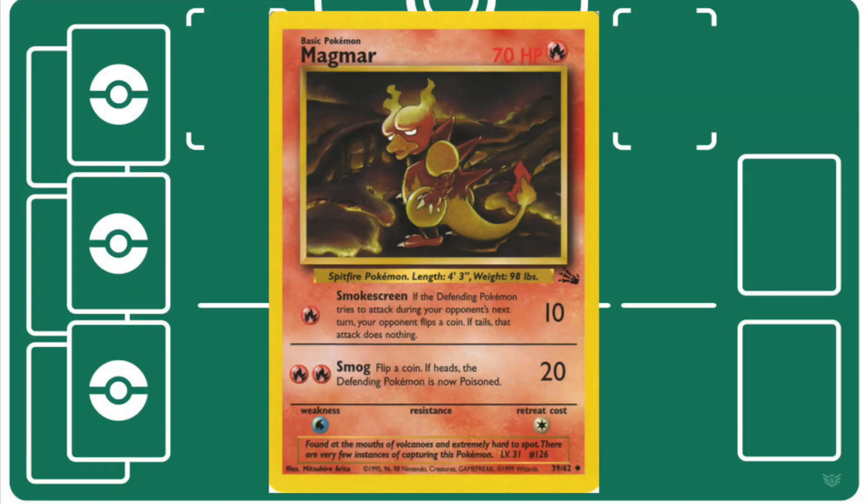Magmar became the staple attacker for this deck because Smokescreen can not only deal chip damage but can also prevent Magmar from taking damage next turn. And for an additional energy you can deal 20 damage and potentially poison your opponent, oftentimes forcing a switch. Especially after Jungle was released and Scyther was put in nearly every single archetype out there, Magmar was the most consistent fire type attacker.